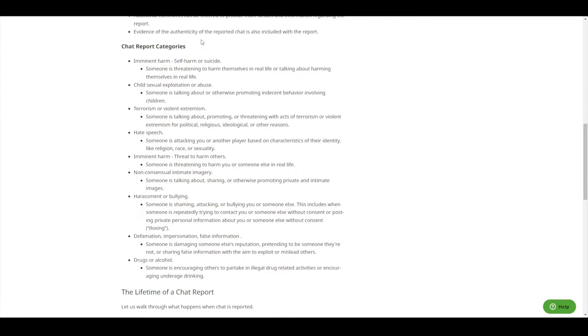Most of these are pretty straightforward besides something like harassment or bullying, and some of them you're not really sure how they'll handle it. The big one is harassment or bullying, which is very vague on what that is. It could just be friends poking fun at each other or just trash talk to the other team, which you obviously don't really want to get banned for. It includes when someone is repeatedly trying to contact you without consent or posting private personal information about you without consent — basically doxing. I do think doxing is something that should be bannable, but the rest of it is still pretty vague, like someone repeatedly trying to contact you.